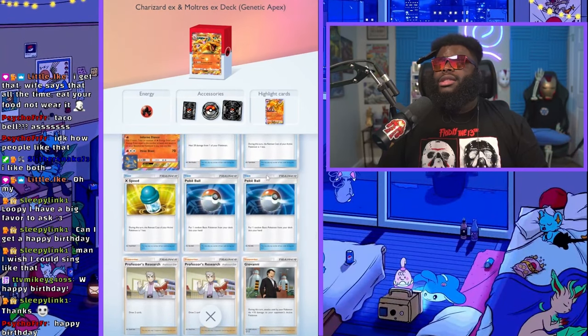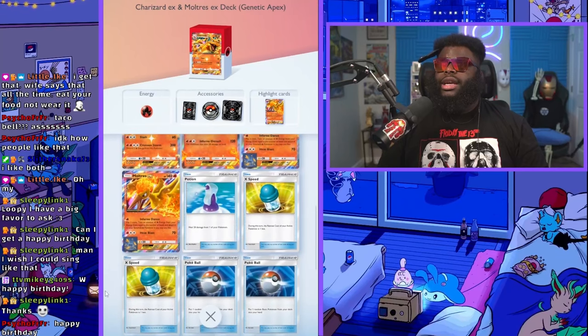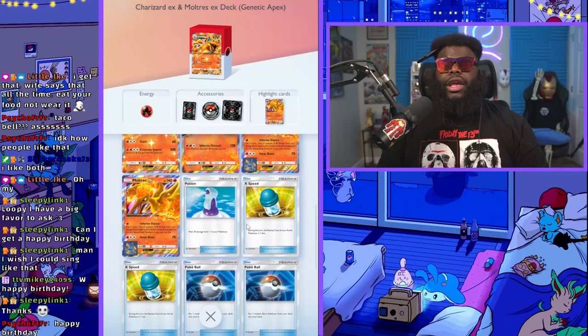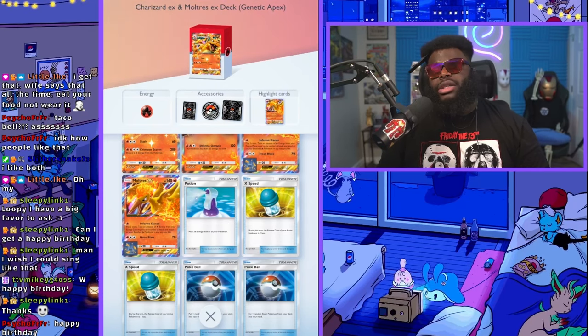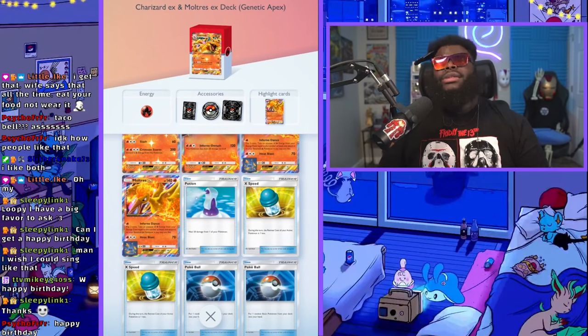The thing to watch out for in this deck is the X Speeds. You'll be thinking they can't move their Pokemon right now, and then they pop two X Speeds and you've got a big flaming Charizard in your face.